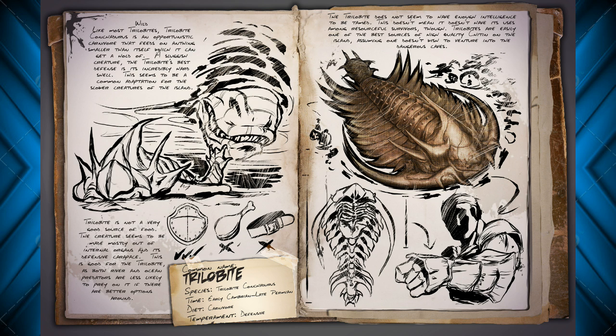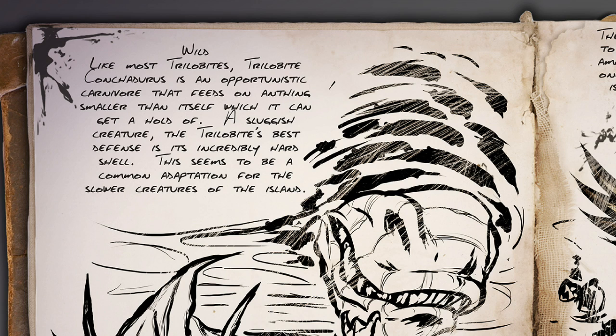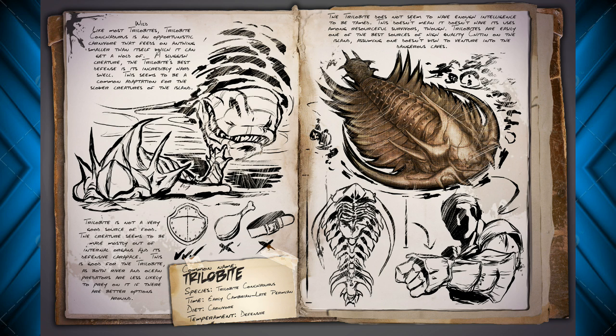But let's go right into the dossier. Like most Trilobites, Trilobite Conchadoris is an opportunistic carnivore that feeds on anything smaller than itself that it can get a hold of. A sluggish creature, the Trilobite's best defense is its incredibly hard shell. This seems to be a common adaptation for the slower creatures of the island. So I think it's referring to the turtles there. This is going to be a small yet tanky thing — you might not be able to take it down right away.